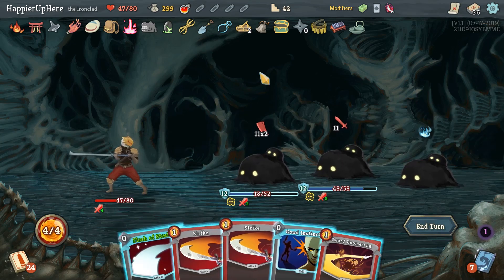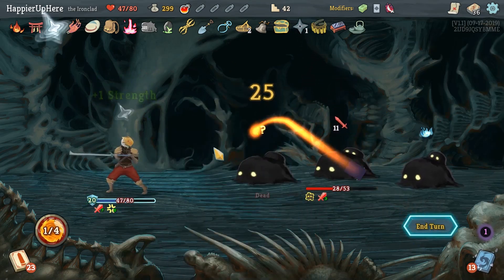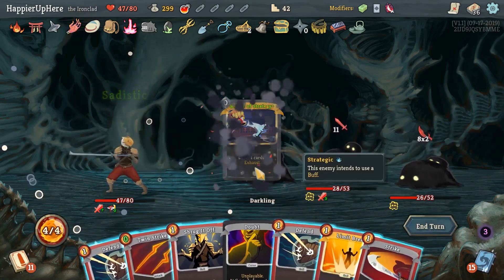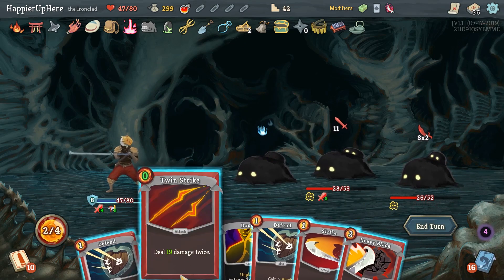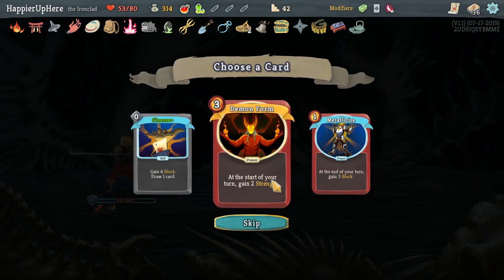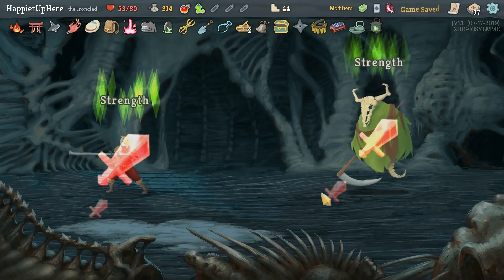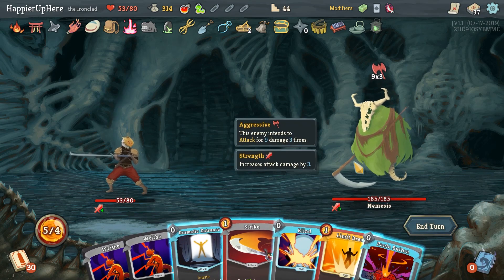We still have three question marks upcoming — maybe it'll work out. Let's do Bash, Flash of Steel, Dramatic Entrance, and then we can actually kill. Iron Wave first and then Headbutt the Flash of Steel. Flash of Steel first, Rage — very nice. Strike to kill. Havoc plays Flex — that fortune was a little wasted. Sadistic Nature, Master of Strategy, Shrug It Off. Limit Break — very nice. Heavy Blade kills, and Twin Strike kills the other one.